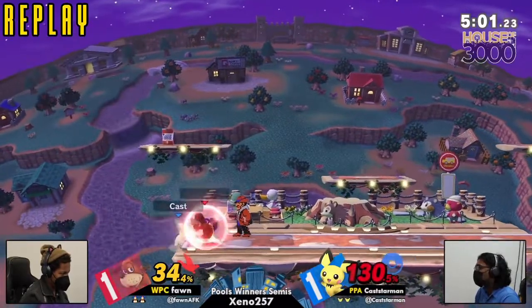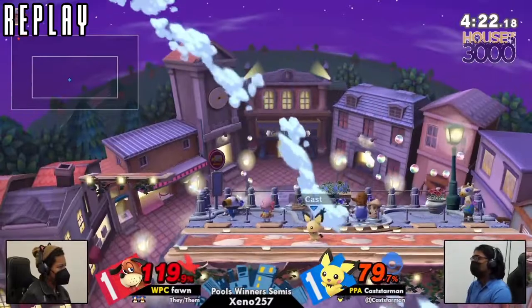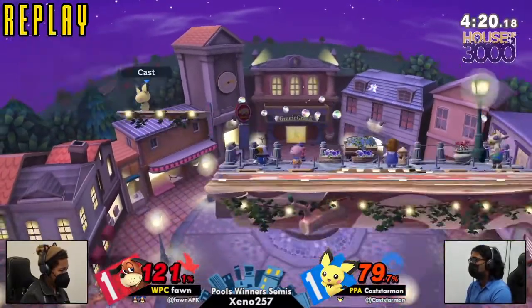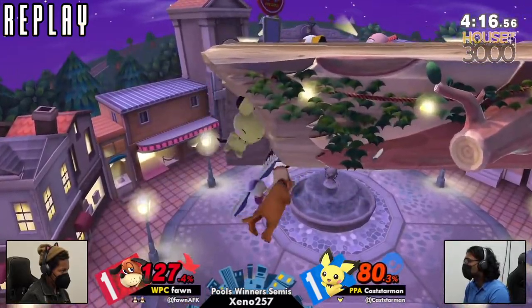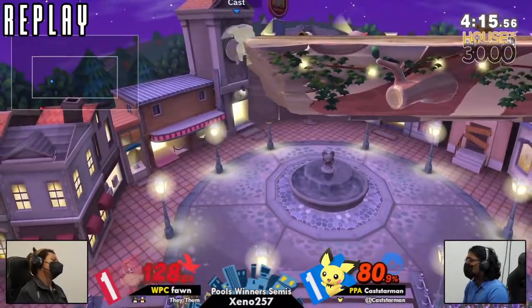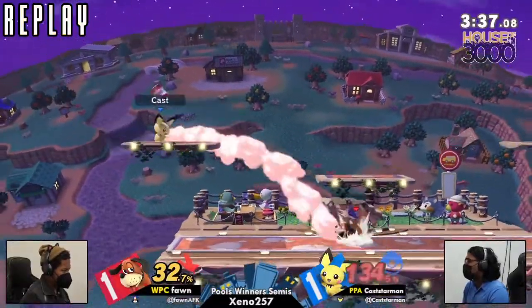Quick little back throw, quick little can setups. He was consistently going for that F-tilt at ledge — honestly I didn't know that F-tilt was lingering enough to catch it, but I guess it's totally reactable. Unfortunate SD, but once again he had to dodge those ears — even if he was close enough, he would have just been swatted out.